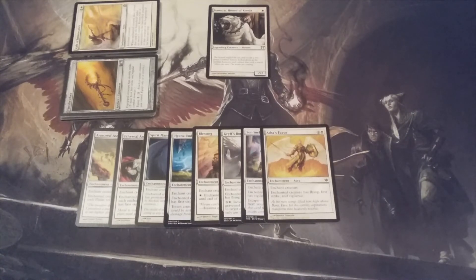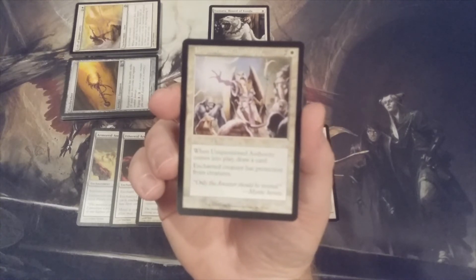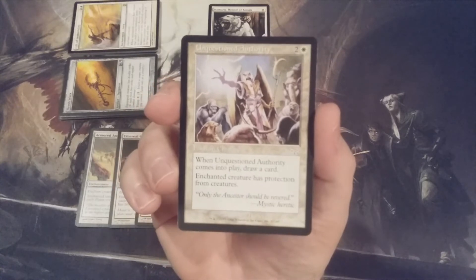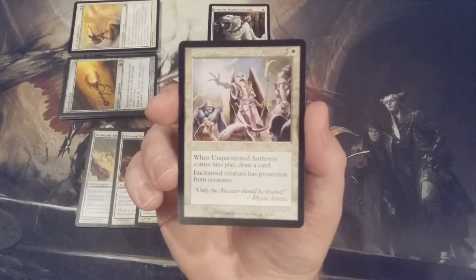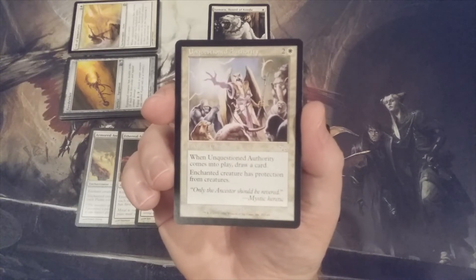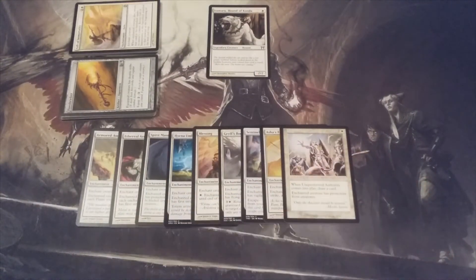Aura number nine: Unquestioned Authority, going all the way back to Judgment — for two and a white. When Unquestioned Authority comes into play we draw a card, and enchanted creature has protection from creatures. Like Spirit Mantle, protection from creatures essentially means unblockable, plus the bonus of a card draw that replaces itself upon entering the battlefield. Worth it.